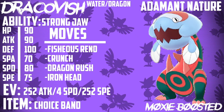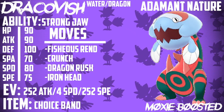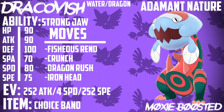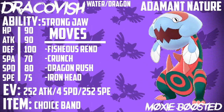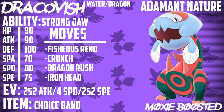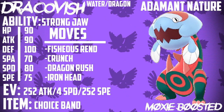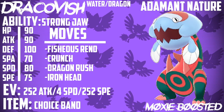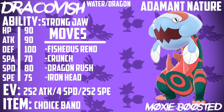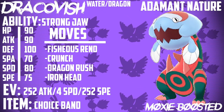I should go over what makes Dracovish so insane. It literally has a move — a STAB water-type move with 85 base power that doubles if you go before the opponent. So Choice Scarf already looks like an amazing option, but if you can manage to outspeed your opponent with a Choice Band set, you're going to be doing insane damage. This Pokemon thrives in the rain. Stats: 90 HP, 90 Attack, 100 Defense, 70 Special Attack, 80 Special Defense, and 75 Speed. It also has the ability Strong Jaw, which boosts biting moves like Fishious Rend. It's a Water-Dragon type, so it only has two weaknesses — Dragon and Fairy. Defensively it's a monster, able to 4x resist Water and Fire moves.